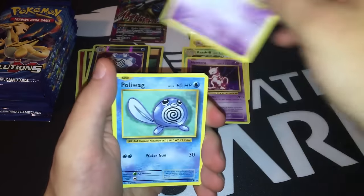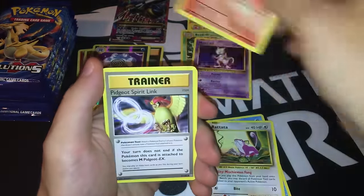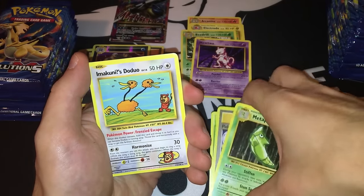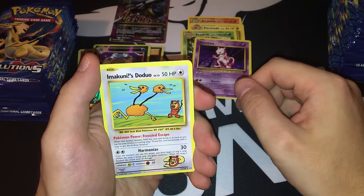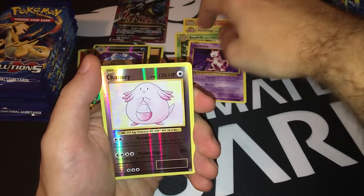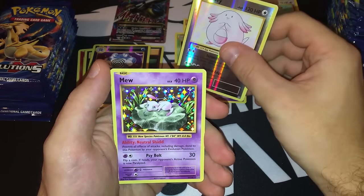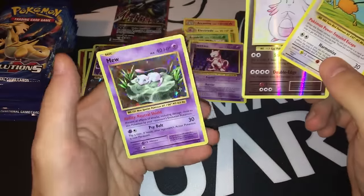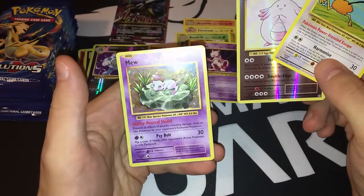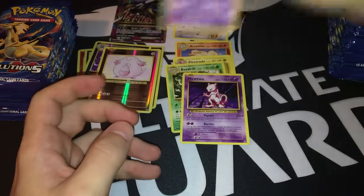Pack six has a white coat. Nidoran, Poliwag, Grass Energy, Predator, Vulpix, Pidgeot Spirit Link, Metapod. The reverse holo is a Secret Rare — it's Imakuni's The Duo! I'm pretty happy with that. And in addition, the reverse holo rare is a Chansey — you gotta be kidding me. Look at this pack: a Secret Rare, a reverse holo rare, and a Holographic Mew! This Mew looks just gorgeous — it's just remarkable.